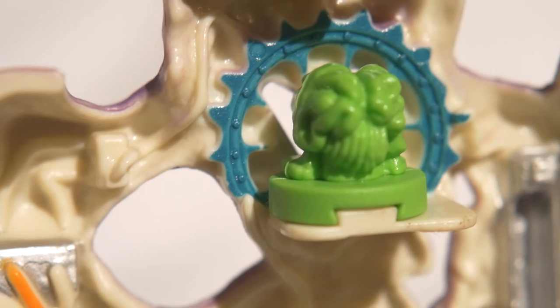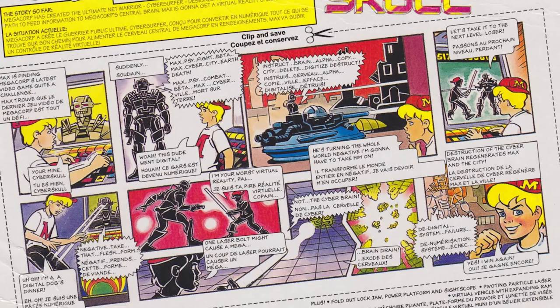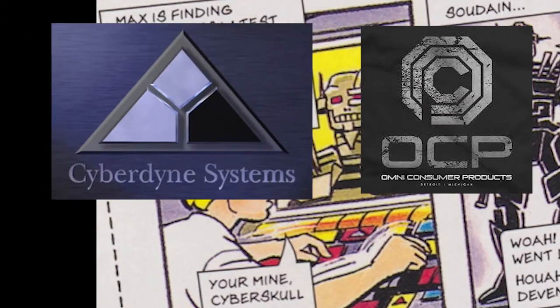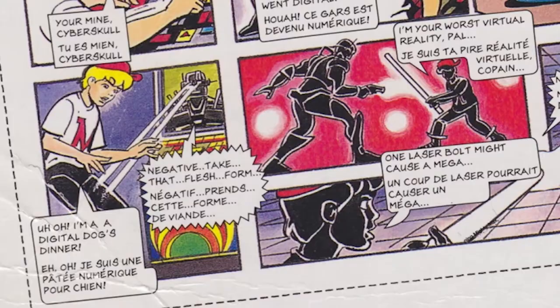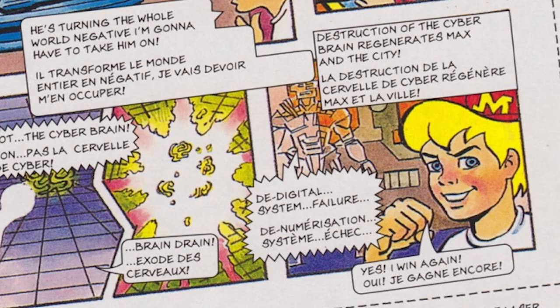The set really goes high tech with its visuals. And as for its official comic strip, it really hits the realms of virtual reality. It starts with Max playing a video game created by the Megacorp company — Megacorp being the equivalent of Cyberdyne or OCP. Max is finding it to be a challenging game. Suddenly, Cyber Skull teleports to Earth in digital form and begins to take over the city, digitising it with his bizarre technology. So Max has to stop him, and by doing so he gets himself teleported into the game. In the battle, Max pulverises the cyber brain, destroying the whole computer and scrambling its circuits. Max then teleports back to the real world, and the world is saved once again.